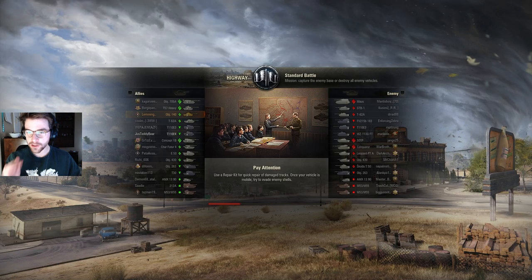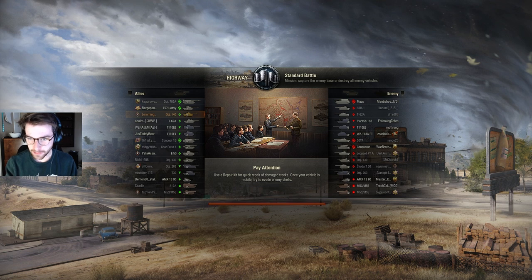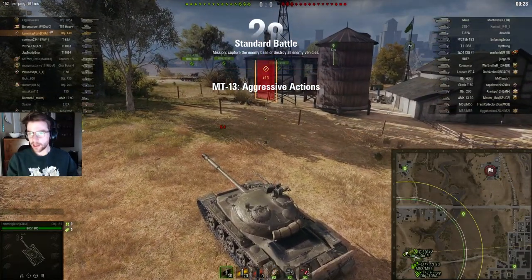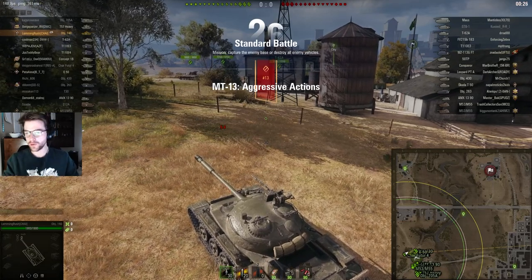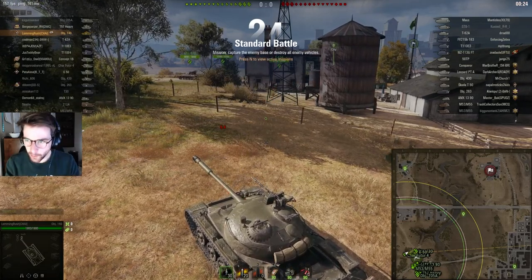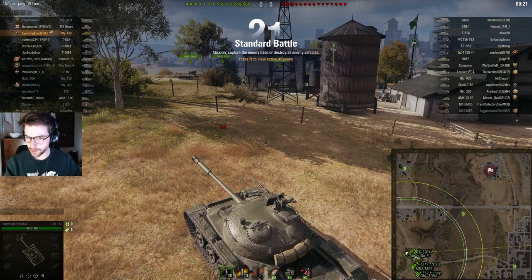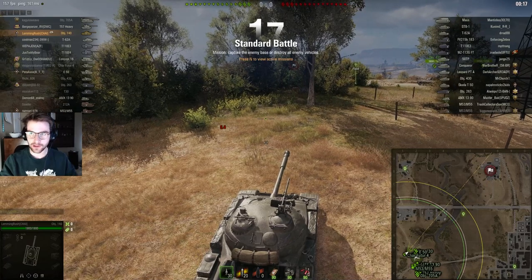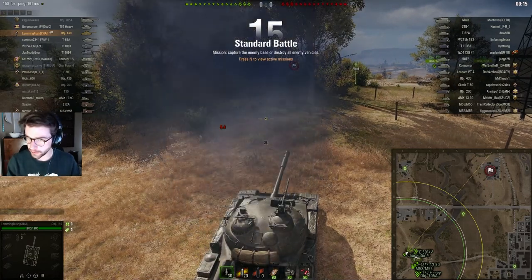Now we're on the map Highway. Because of how I think this tank has been changed — I haven't looked at the stats or anything — I know there's more gun depression. A couple of things: if your tank has more gun depression, you do not need to use it first of all. Just because there's hills on the one line on this map and I have six degrees of gun depression does not force me to go to the one line.